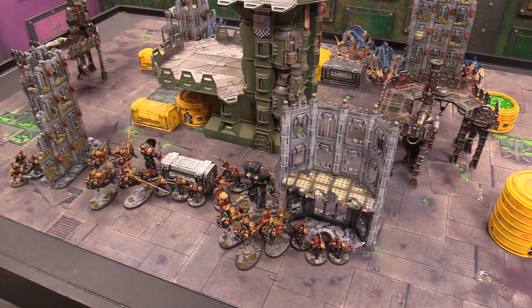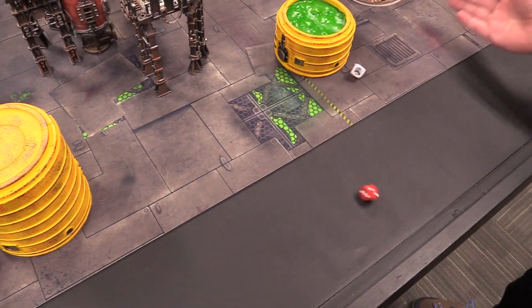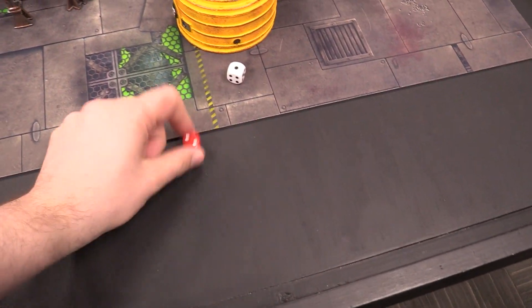And now the roll-off — high dice roll must go first. The result is low for the Tyranids: two. So we're going to go Custodians at turn one.